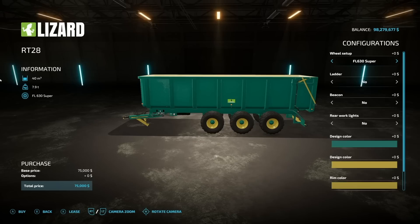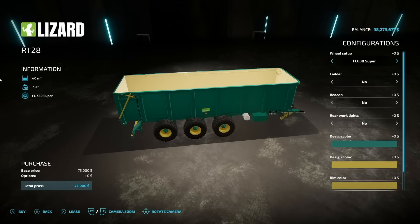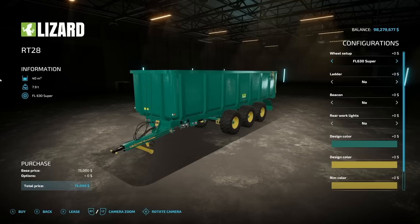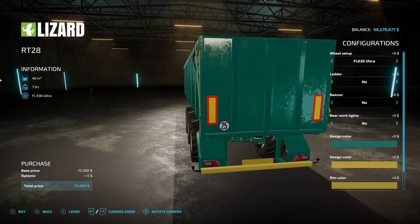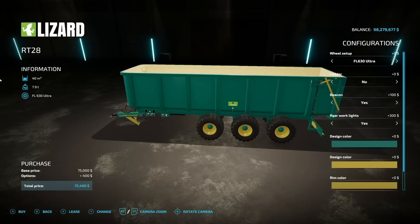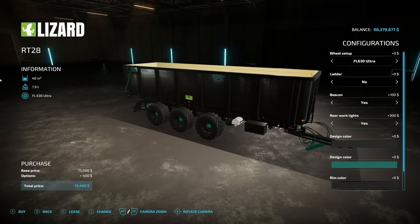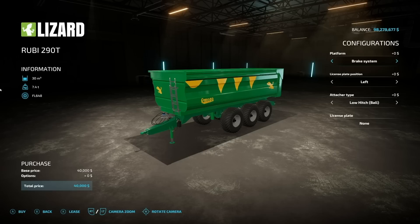From Calaruga Modding we have the Lizard RT28. PC players, listen up as well — there is a PC-only version of this mod but the only difference is a logo on the side. 40,000-liter capacity for all bulk crops. Different wheel setups, a ladder on the very front, beacon lights toward the rear, rear working lights, and design color options for the main tub and extra bits, plus rim colors. Very minimal setups but I kind of like that — Calaruga Modding always does a really great job.